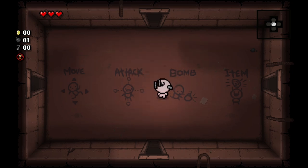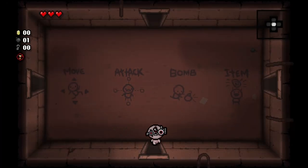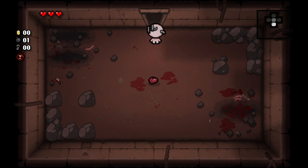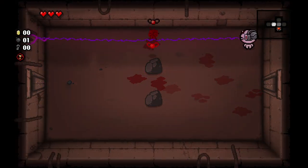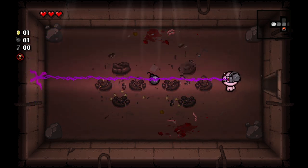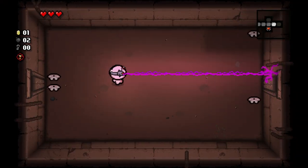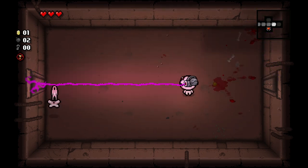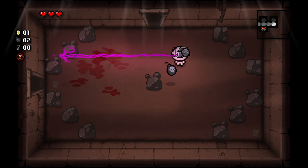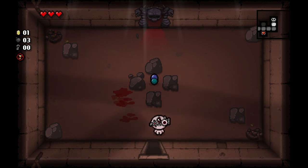So in Computer Savvy, we start off with a couple of tech items and Spoonbender. We've got to make it to and defeat Mom's foot — that's pretty much it. There will be no item rooms, but there will be shops if we'd like to use those, and we can get devil and/or angel deals. Once we complete this challenge, we unlock Tech.5 — just another technology item we can add to the repertoire. It's not bad; I don't mind Tech.5.